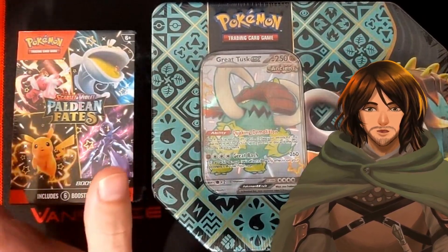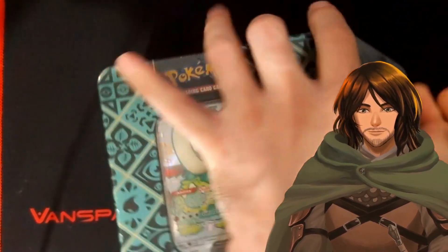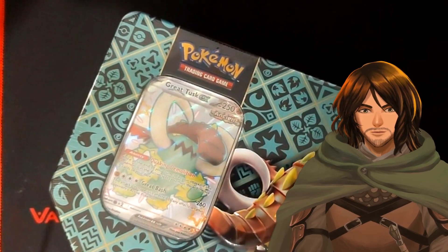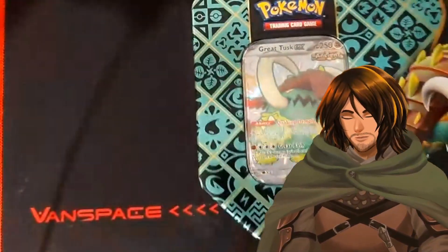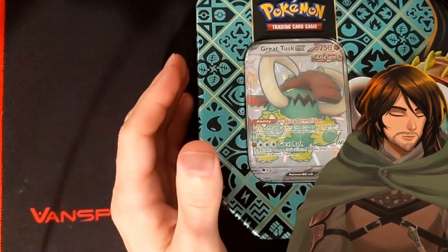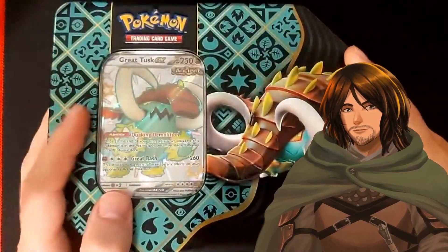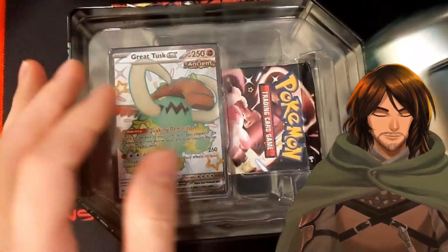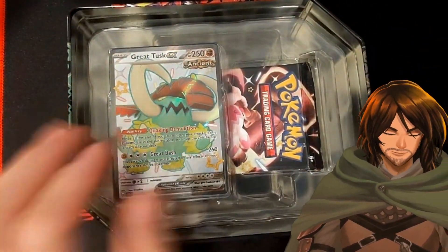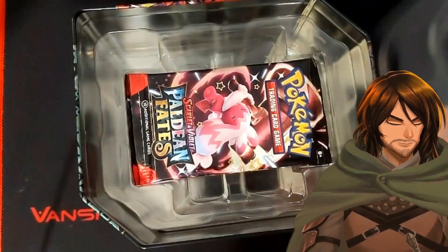Let's just get right into it. Let's start with the tin. So this is a promo tin. I checked — they did not have the Charizard promo tin, so that's definitely on the to-get list. I also created a list of cards that are needed. Paldean Fates, Great Tusk. I've never opened one of these before.